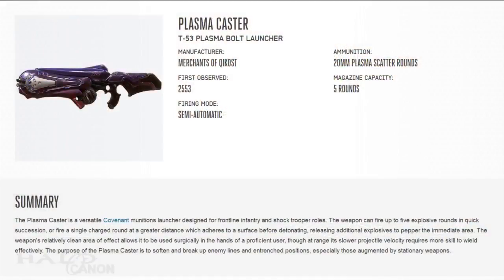Next up is the Plasma Caster. Though it saw limited use during the Covenant War, it only really came into widespread use during the Sangheili Civil Conflict. Produced by the Merchants of Kig-Yar, the weapon has largely gone unchanged in the century since its inception.